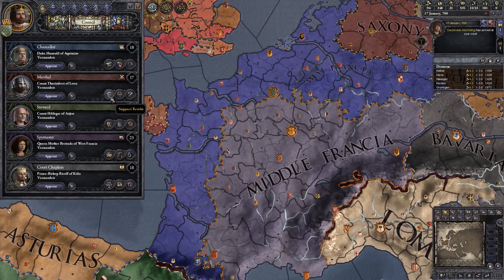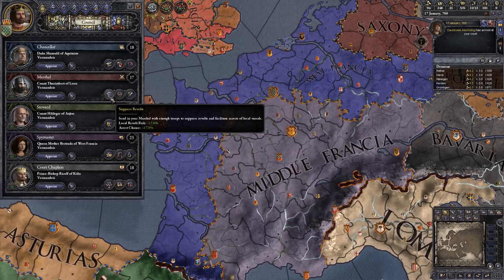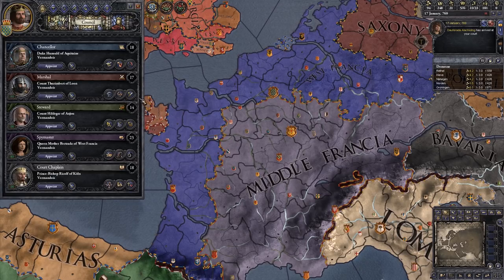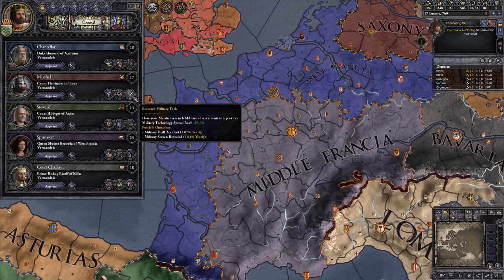Our marshal has a few options. He can suppress revolts — if you put him in a specific county he will try and reduce the chance of any revolt risk there. He also increases your arrest chance: if you want to arrest a specific character and only have a certain percentage chance of success, having your marshal in that particular place on the map will give you an extra 17% chance of success. You can also use him to train troops, which increases the levy size and the reinforcement rate, and you have the option to research military tech.